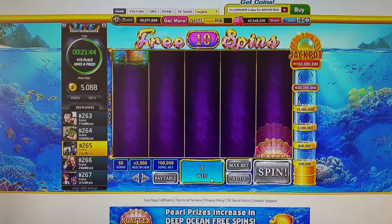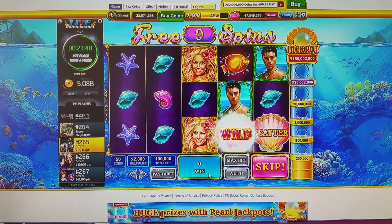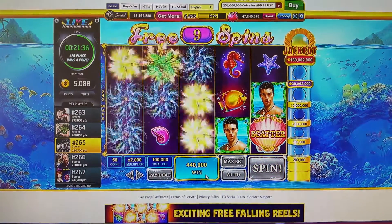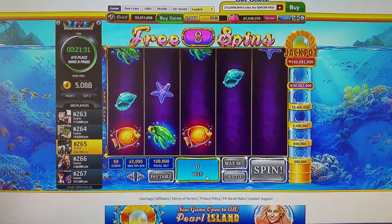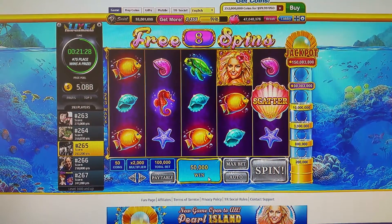Oh yeah, it triples your prize pool — let's go baby! We need at least three to get 200,000. Didn't get it there. If you get three in a row, that's your prize pool on the right-hand side.